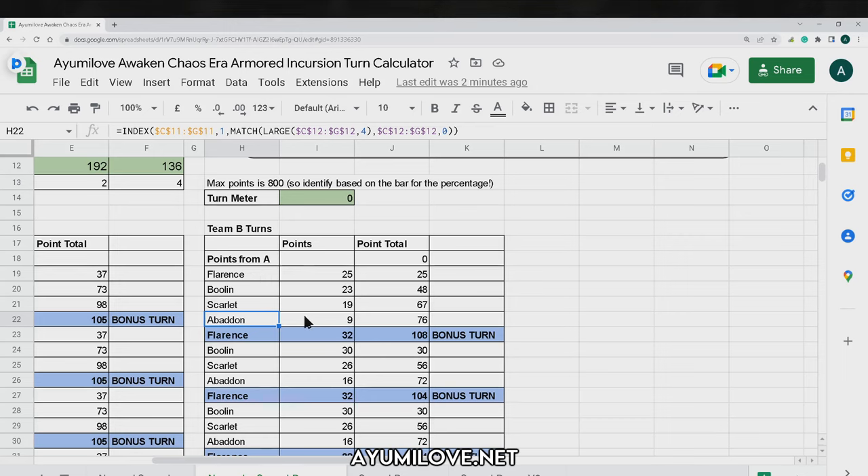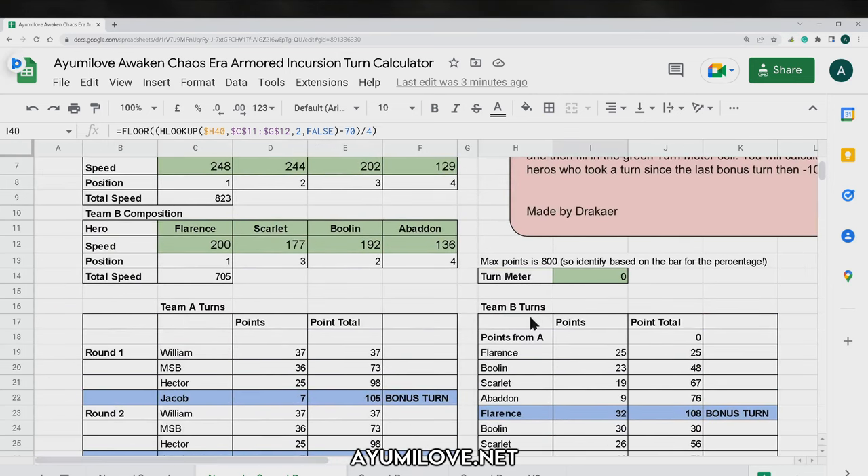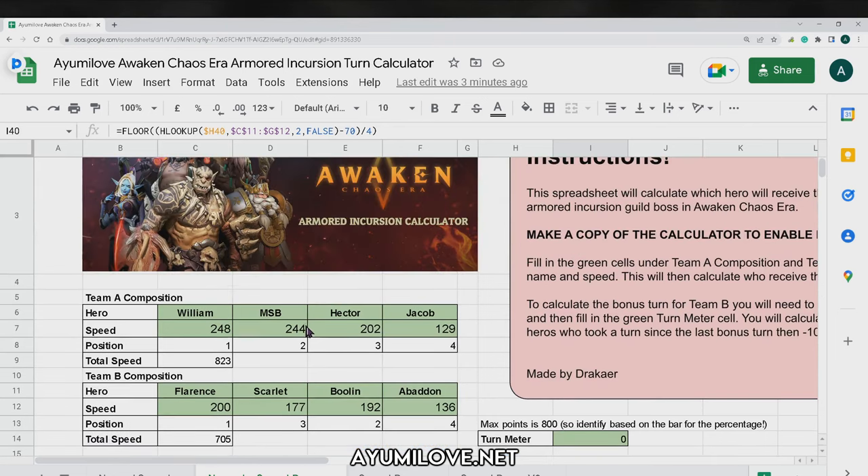You can set your speed down buffer to be first or last. I set Abaddon to be last so that my fastest hero on the Cube Boss team gains the bonus turn rather than Abaddon. You just modify the cell by changing it from minus 100 to minus 70. All the cells below are already negative 70, and that's how Flarence will always gain the bonus turn.